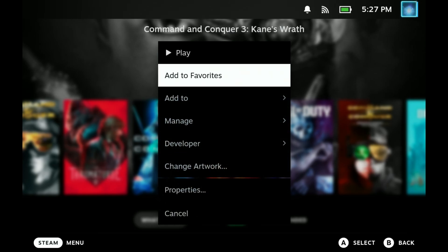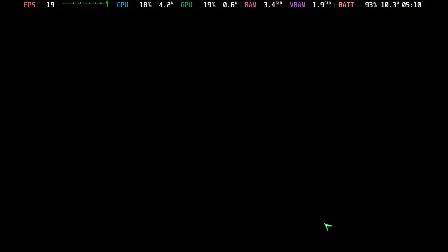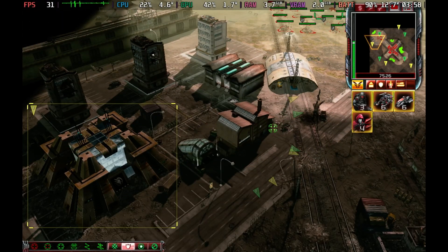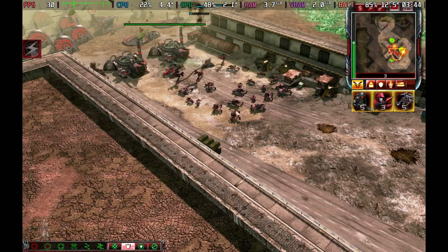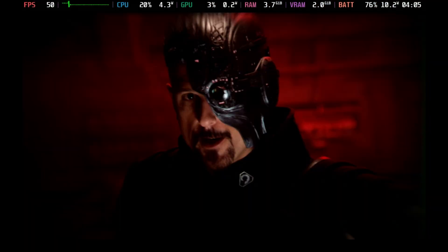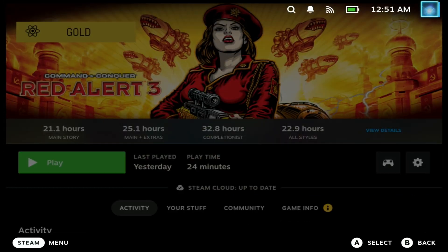C&C3 Kane's Wrath uses the same engine as Tiberium Wars and runs fine with the same settings. Anisotropic filtering can be dialed up to 8x for a noticeably sharper image. Note that resolution and quality settings must be changed separately or only one applies. With 8x anti-aliasing it looks incredibly smooth, running around 13 watts on the OLED for a good four to five hours of playtime. FMVs run at 50 FPS for smoother playback.